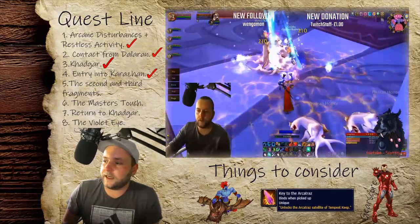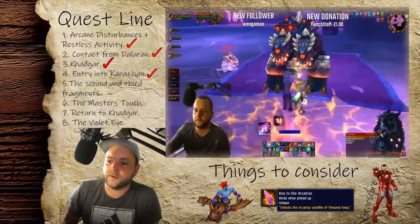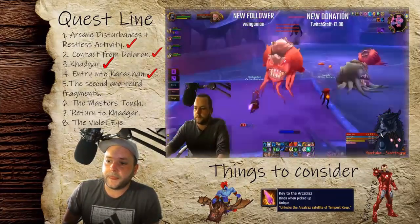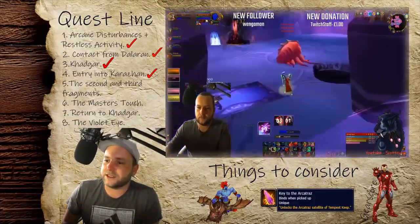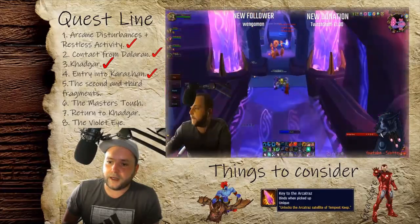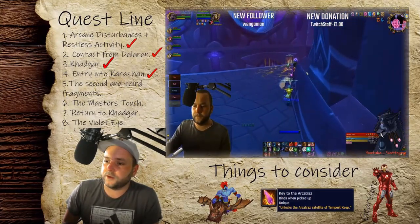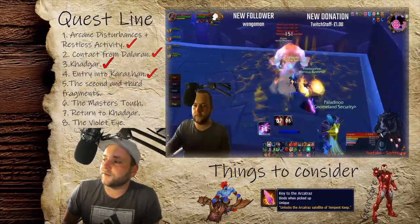Now for Arcatraz — again, you don't need to kill any bosses, though we did kill them this run. In guild attunement runs we've bypassed as much trash as possible. Run up the ramp in the first room. Arcatraz is slightly more difficult; I'd recommend a full group of level 70s because the robots on the floor that spark lightning can cause wipes. Once you're in the correct room, turn right when you see the void spawns — the arcane container is on the floor. Open it, kill the spawned mob, and you get your last fragment.